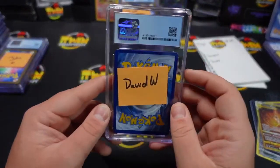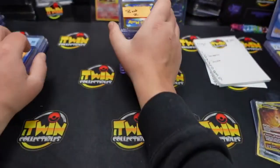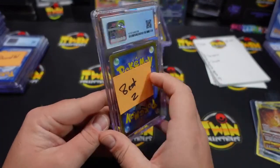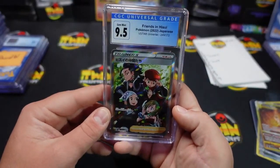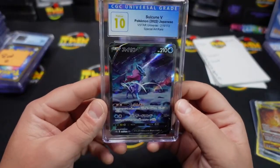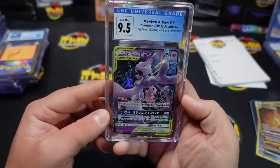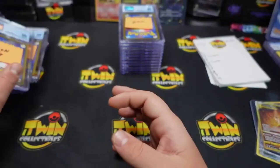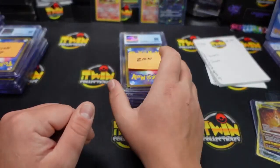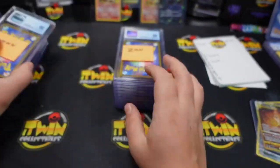David, you're up next, David — a 9 on your Slowking V alternate art. Best, you're up next with two — Best, you got the 9-5 on your Friends and you also got a 10 on your Sweetcoon V. Zion, you're up next — Zion, you got seven total. Mewtwo and Mew GX, 9-5. Some of them are good but then the ones that are bad are just really bad. Zion also getting a 9-5 on the Roxanne.